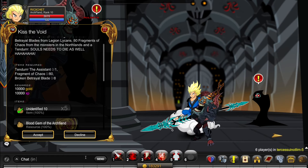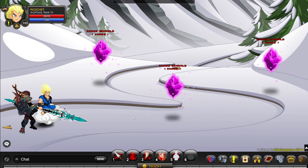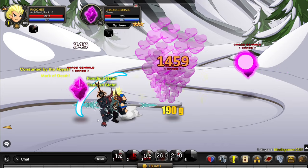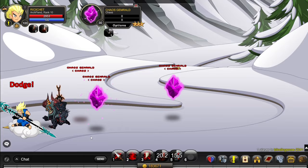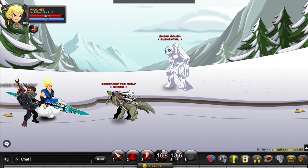Go to slash join Blinding Snow. Over here you need to do the storyline or these monsters won't appear, then you get to kill the Chaos Generals. And to get the Broken Betrayal Blades, you need to go to slash join Evil War Null.